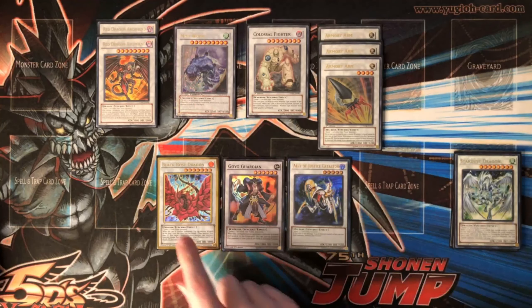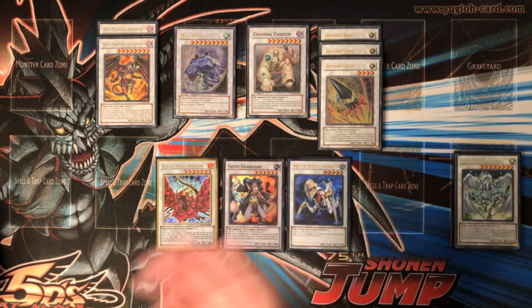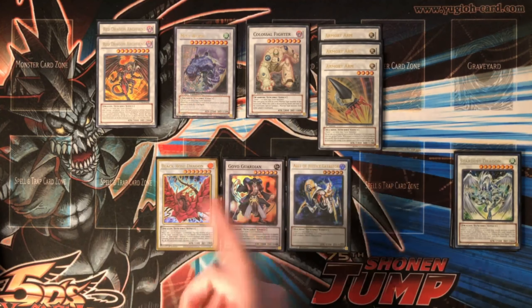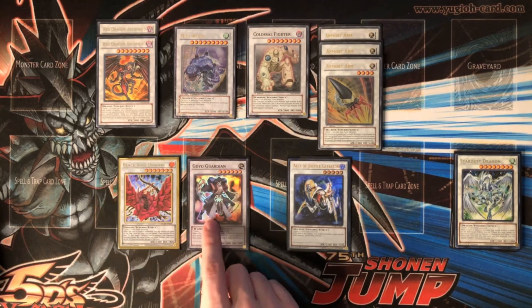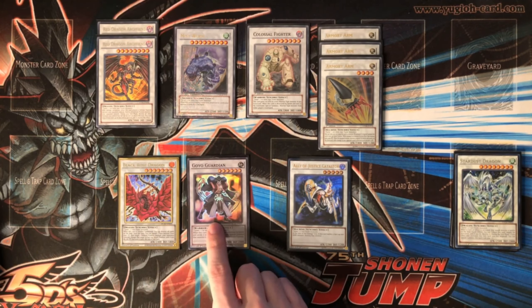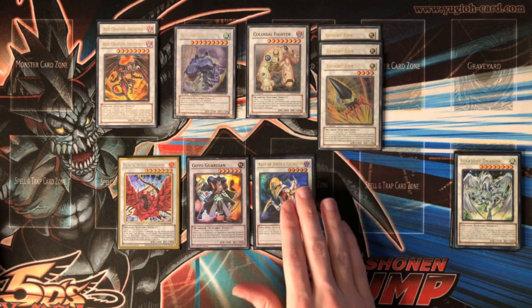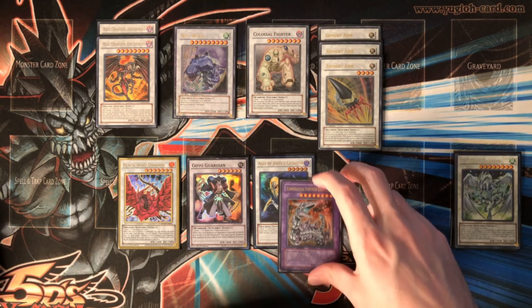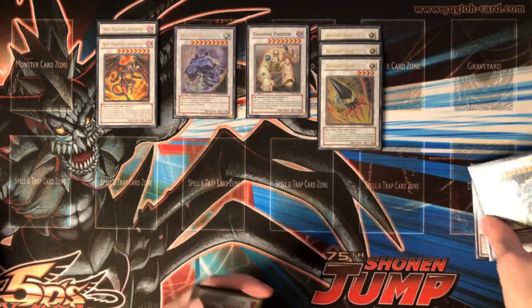Black Rose Dragon is easy to make with Fishborg, Treeborn Frog, and Dust Frog. Goyo Guardian is the same but minus the level one — just use Dust Frog and Fishborg. Caius is not super easy to make but you're able to make it if you need to. The last extra deck card is Fortress Dragon in case they're greedy and have Cyber Dragon along with their own monsters — then I can get rid of it.